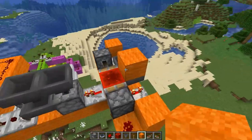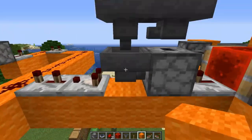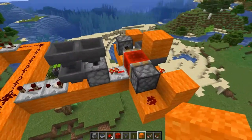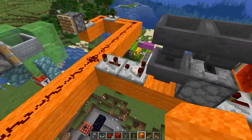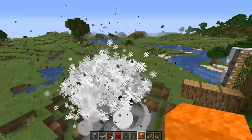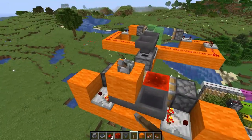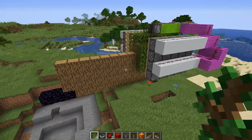We can use this redstone line to power it — press that button and you can see it dispenses and goes back, which is exactly what we want. Now I just need to hook this up to a clock. I'm going to use a hopper clock for this one. The circuit goes into a hopper clock over here, then into a redstone circuit that converts a solid redstone pulse into just a couple of ticks. I can stop the TNT dispenser by powering one of these pistons to lock it.